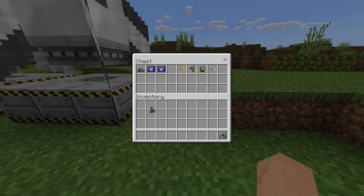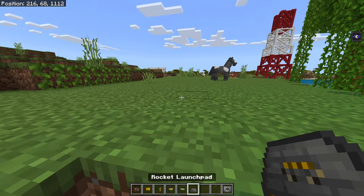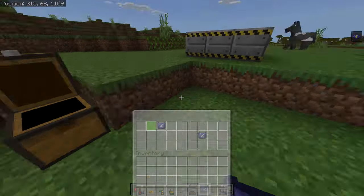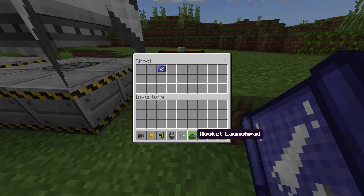We also have calculation papers. The launch pad is pretty cool — you place it down and it spawns a three-by-three platform. Then if you grab a rocket it places the rocket down. Pretty self-explanatory.